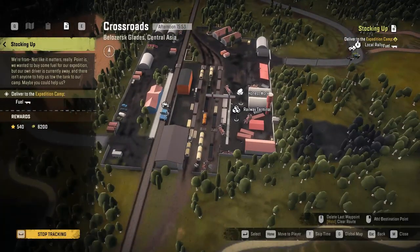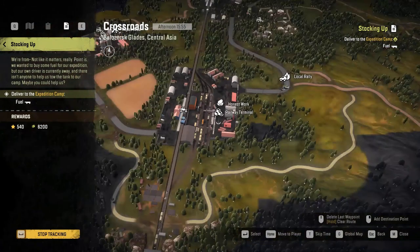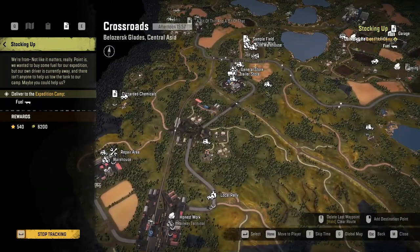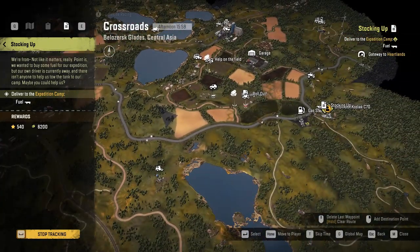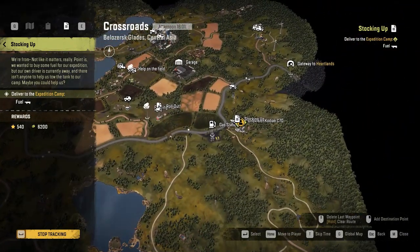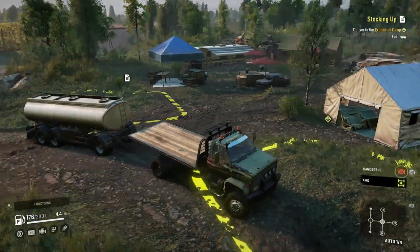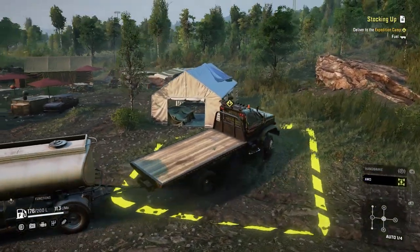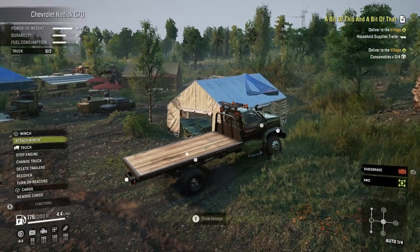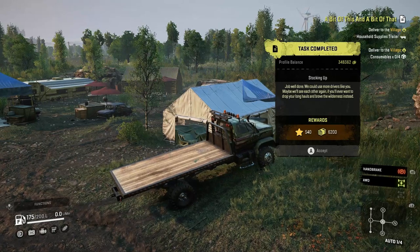We'll show you the map quick. So that fuel tank is right here — I flipped it over and we had the CAT laying right here. All we did was come out, go this way, follow this road, kind of just all the way across, and then deliver it right there. So you start in the bottom left, you finish in the middle right of the map. And yeah, this one doesn't need to go into the menu to deliver. So we got 540 experience and 6,200 for money.